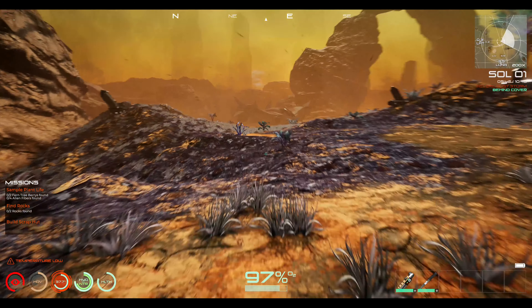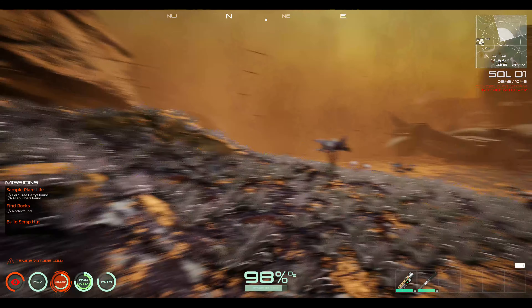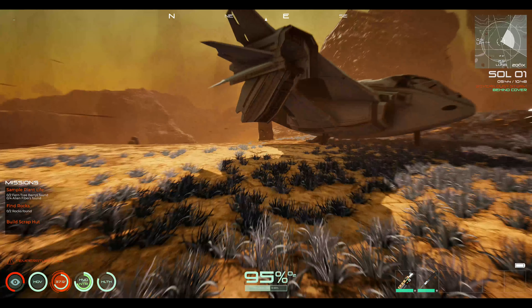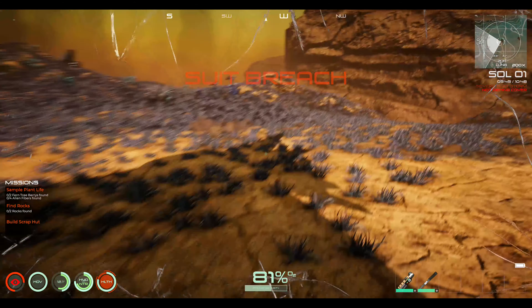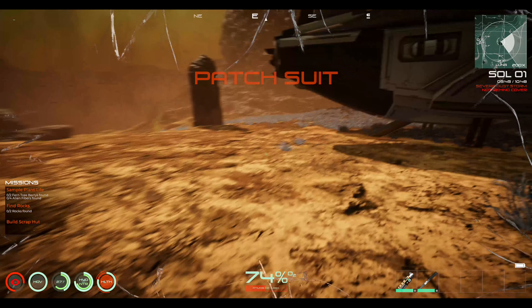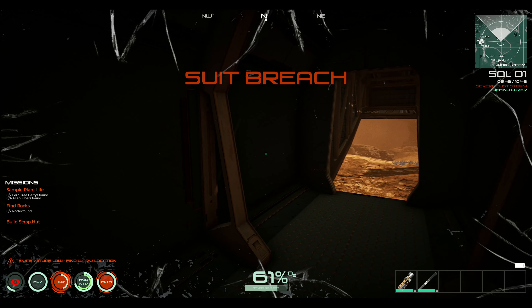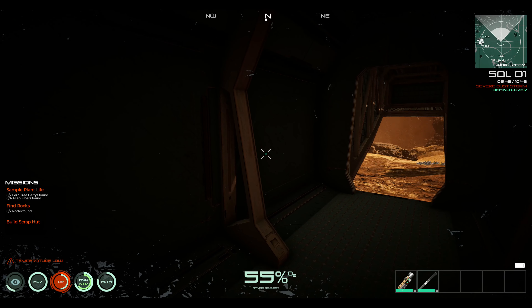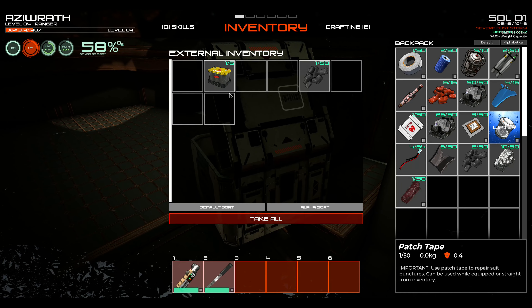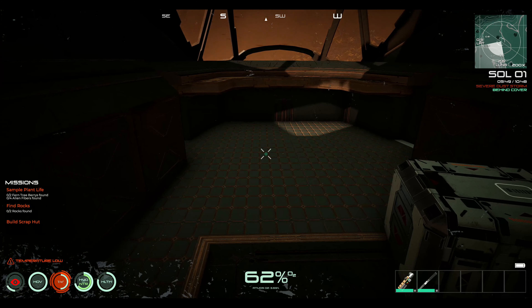Head for that spacecraft there. Looks like something's following us. Ow — the storm really kills here. I'm stuck. Awesome — we're out of the storm, for the moment. My suit keeps getting torn up like a piece of paper. Awesome — we have a battery and some rubber scrap.